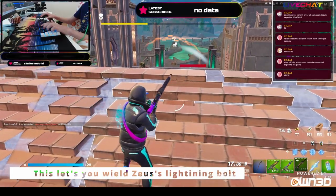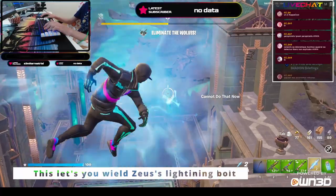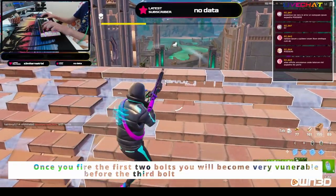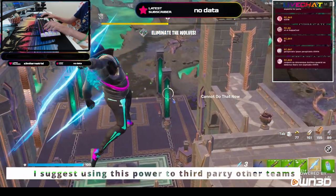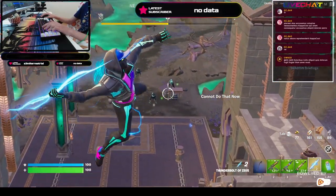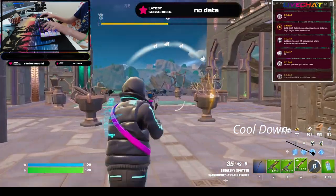Now let's talk about the Thunderball of Zeus. This lets you wield Zeus' lightning bolts. When you use this Olympian power, you'll rise up into the air and fire three lightning bolts towards your enemies. Once you have fired the first two bolts, you'll become very vulnerable before you fire your third bolt. I suggest using this power when you're third-partying other teams. After each use of the three uses, you'll have a cooldown between each use.